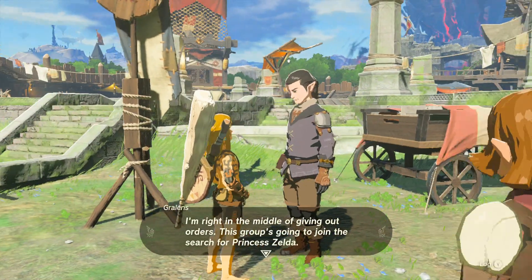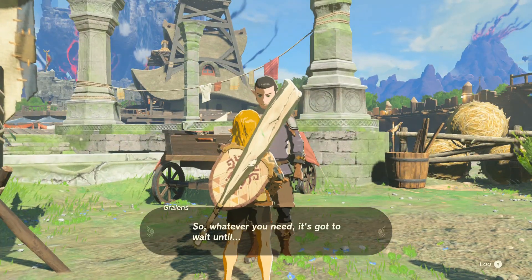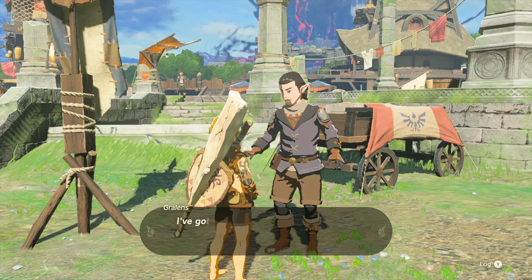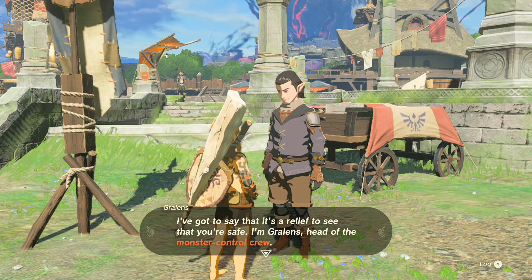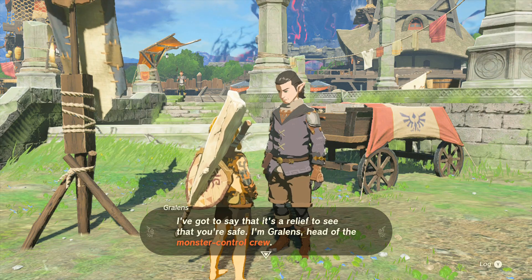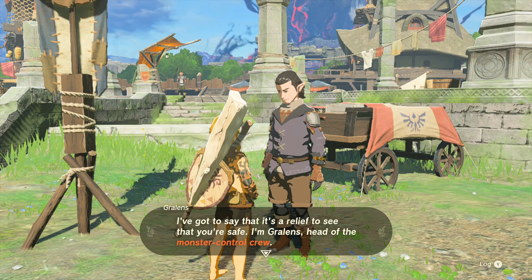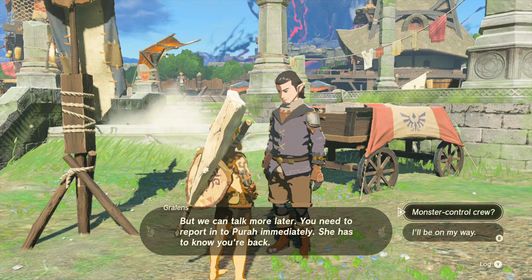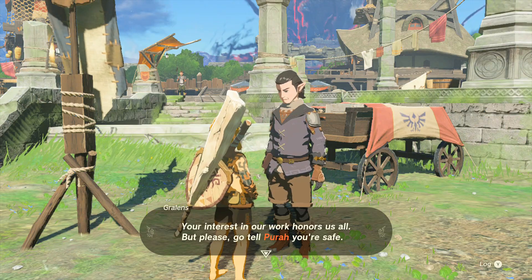Shut the castle — I'm right in the middle of giving out orders. This group's been going to join the search for Princess Zelda. 'Whatever you need, it's got to wait until — wait, is that really you, Link? You've returned. I've got to say it's a relief to see you safe.' Was Link supposed to know him already? Did Link lose his memory when he went up in the sky? It feels all new to me, but it shouldn't be new to Link. Anyway — Head of the Monster Control Crew. You need to report to Pyrrha immediately.